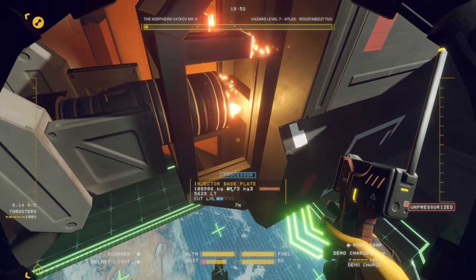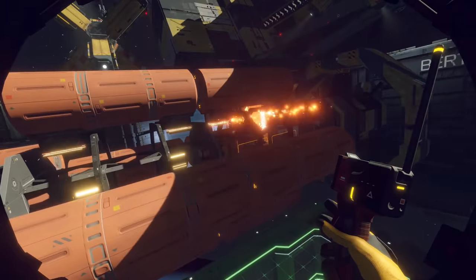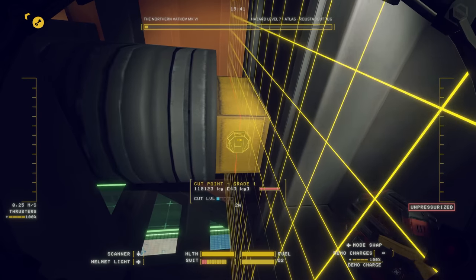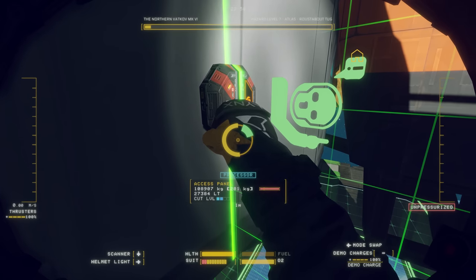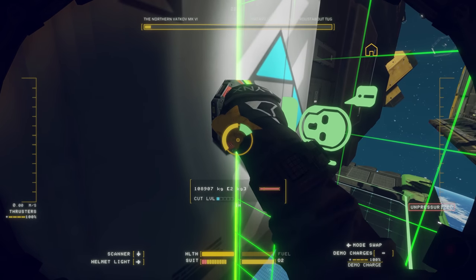If you need a little more oomph, your demo charges are packed with explosive power. Make sure you place each charge correctly — you can disarm them if needed, but it's a tricky procedure with volatile consequences.